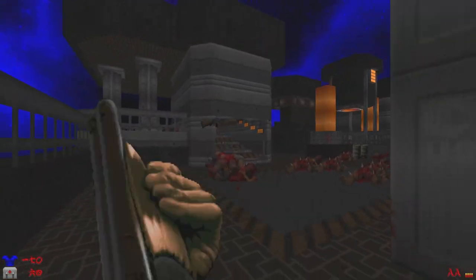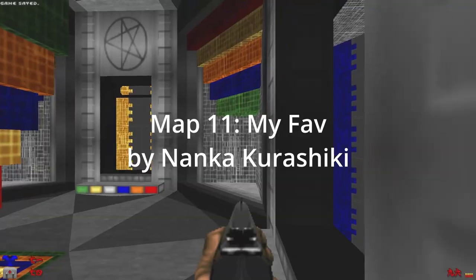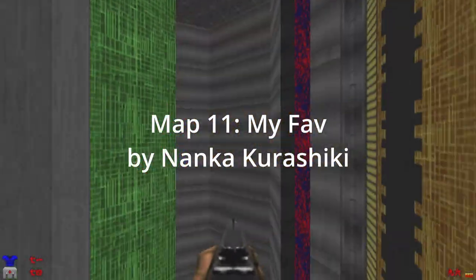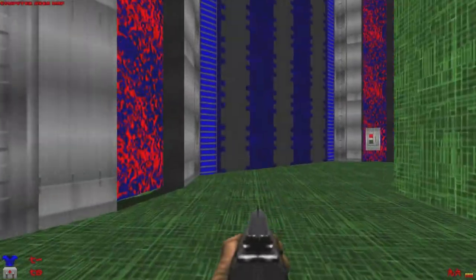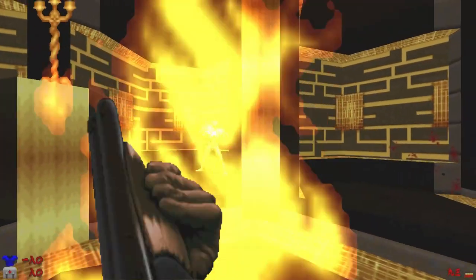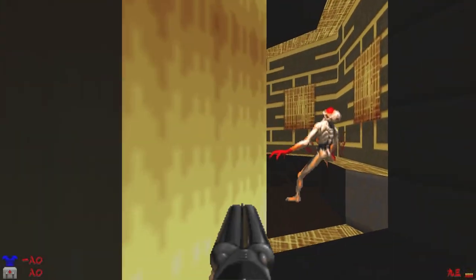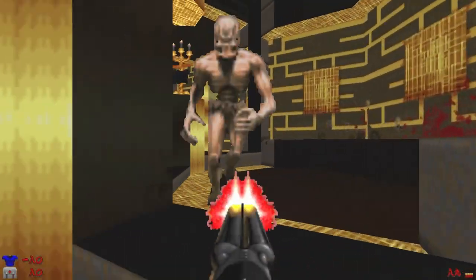Map 11, My Fave, by Nanka Kurashiki, is sort of like a more vertical version of the Tricks and Traps level from Doom 2. The constant revisiting of the hub area while finding all the keys, getting through the demons, along with several surprising changes throughout the level, made it a more interesting one in comparison to some of the others.